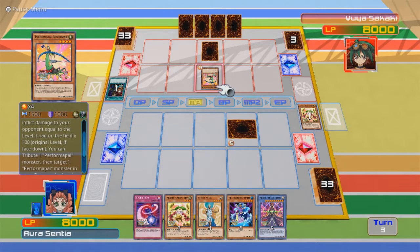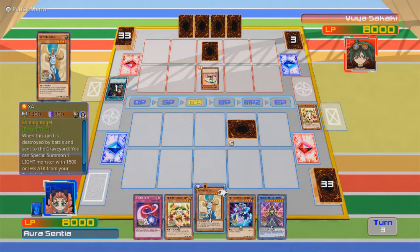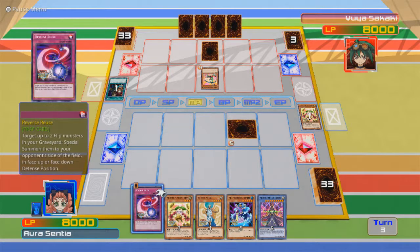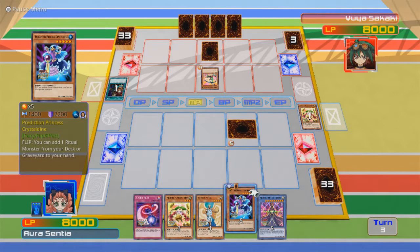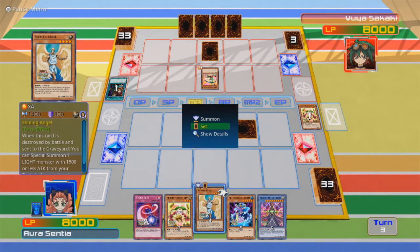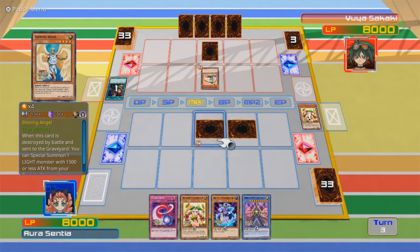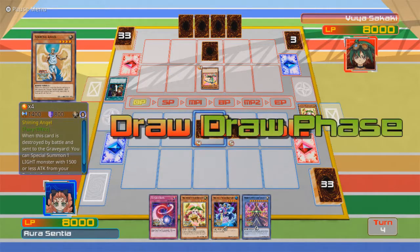You contribute one Performapal monster and inflict damage to your opponent equal to the level on the field times 100. So this could be an issue. Let's hold off for now. Fusion Conscription again — now he's got everything he needs for the fusion summon. So now he'll get to destroy both of them.